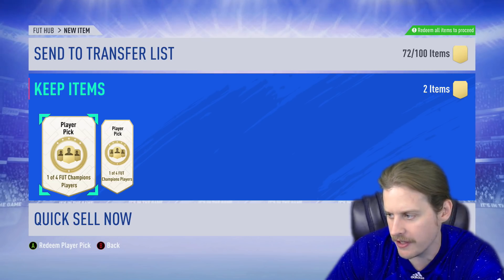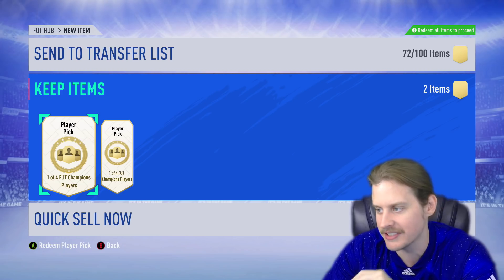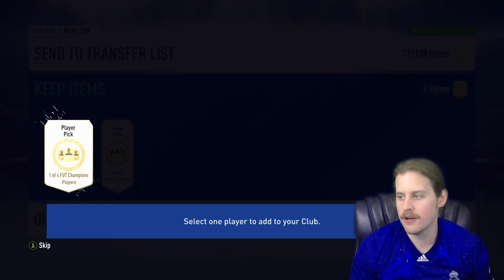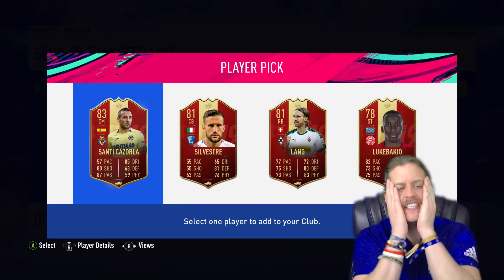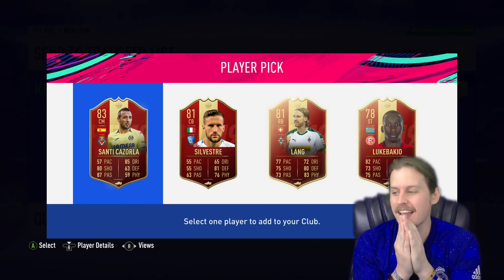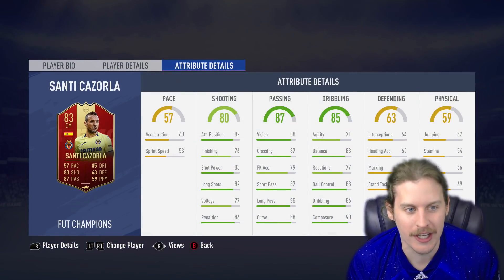But if we got Lozano or Talvan — come on. Lozano or Talvan. Santi Cazorla! I think I called it yesterday — didn't I call it on stream? Hey, five star, five star Santi Cazorla! There's no choice. He's 83 rated and we absolutely love him — he's a channel favorite. So we are going to go with Santi. Are you sure you want to select this player? Absolutely.